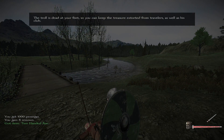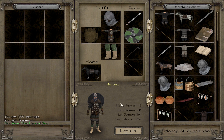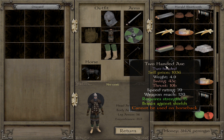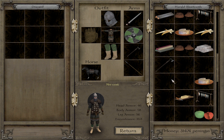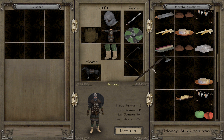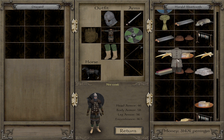The troll is dead at your feet, so you can keep the treasure he extorted from travelers, as well as his club. We got a new item — the trusty 200x. It has quite nice stats; it's slow, yes, but the weapon reach is quite impressive. We may try it out and see how it goes.